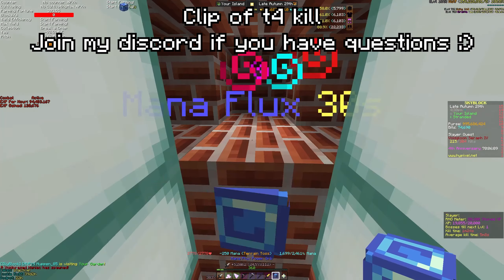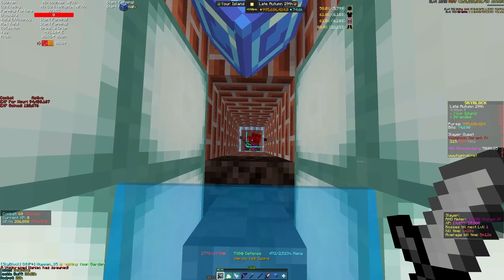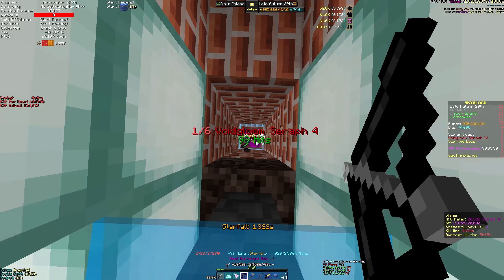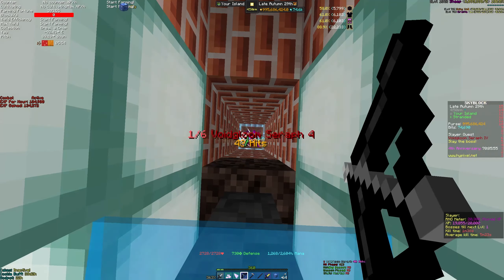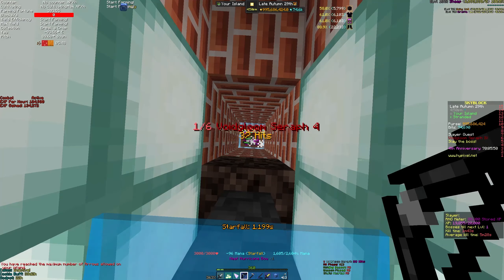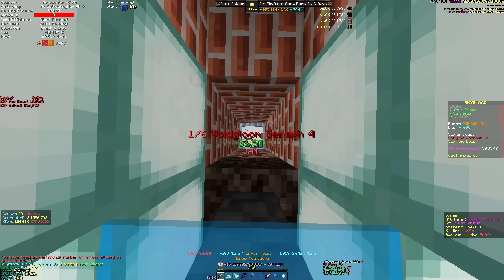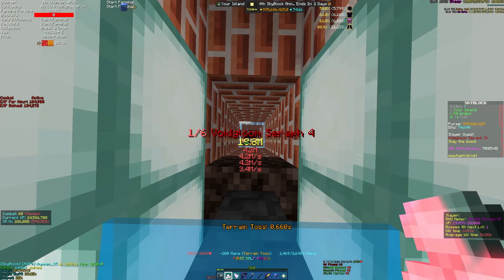I'm gonna spawn it and place my mana flux so I can start regenerating mana, because I'm low. It takes like half my mana to place the mana flux, but thankfully in this phase I have time to regen while shooting it with arrows. It used to be a lot better — the arrows used to bounce on top of it and basically do this phase in like one second — but they changed something, so whatever.